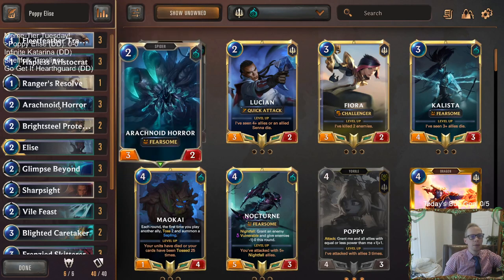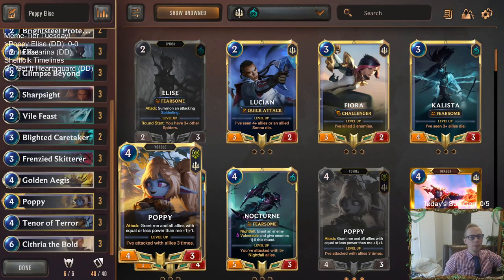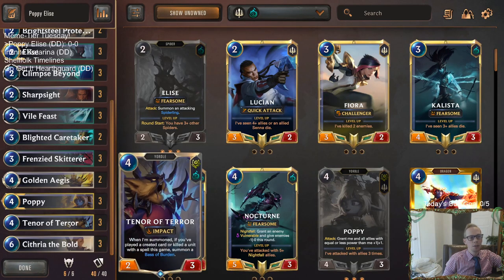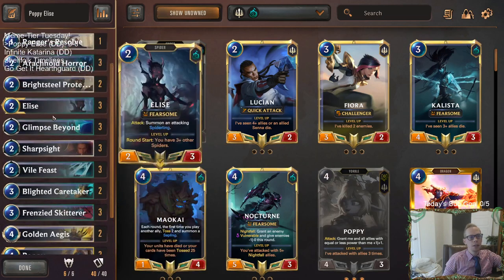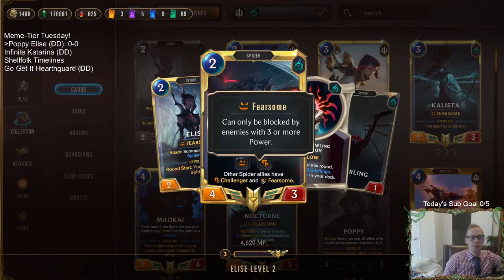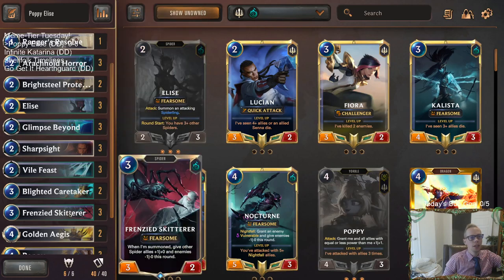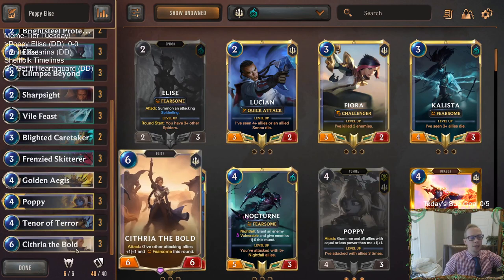Kind of going wide — we have a lot of cards to help us go wide and help Poppy buff up a bunch of smaller units. Hopefully attack a couple of times. Golden Ages to go along with Poppy. We have a Fearsome sub-theme in here as well, because once Elise levels up, then all of our spiders have Fearsome. And of course Elise itself has Fearsome, and so do some of the other spiders like Arachnoid Horror and Frenzied Skitter. We also have Sithri of the Bold since we're Demacia, at the top end, that can help give everything Fearsome.